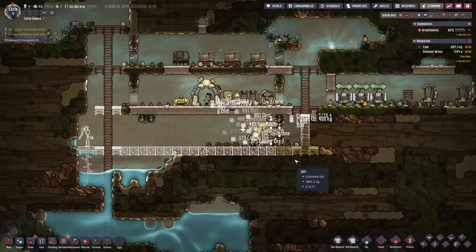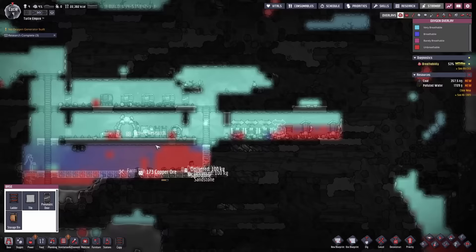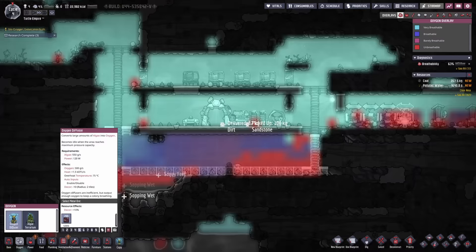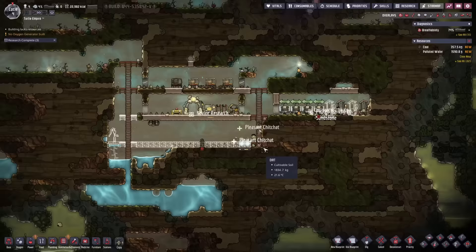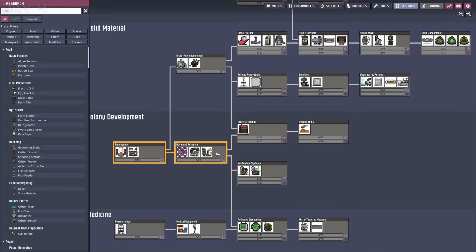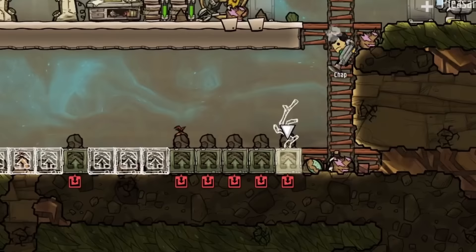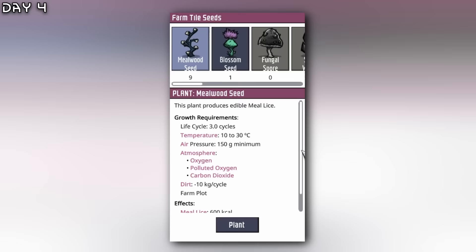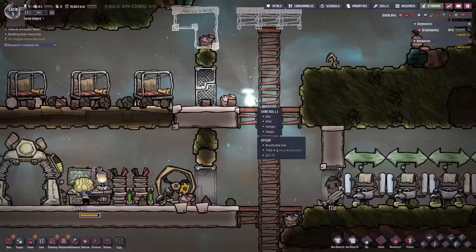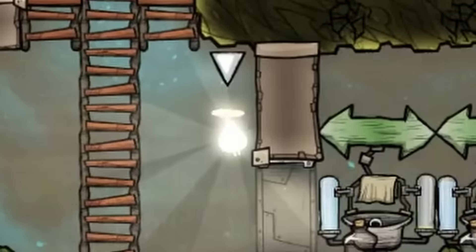Everybody is doing this quickly. We're going to make a few more bathrooms, and maybe some oxygen diffusers. We will plant some heal root and I want a kitchen up as soon as possible. We need advanced research here. Let's plant some meal wood seeds — I will plant nine of those; they are very good early game. This shine bug is disturbing our sleep — we will have to kill it.